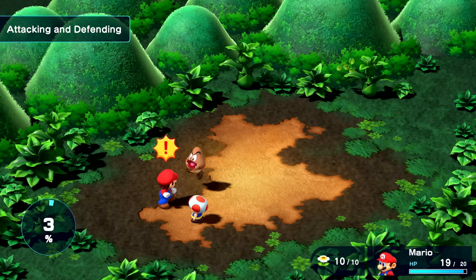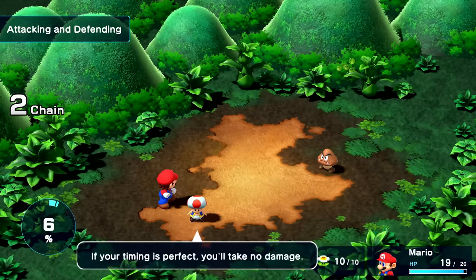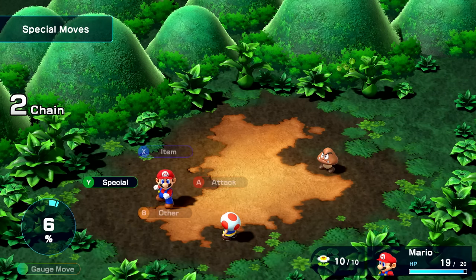Hit A as enemies attack too — good timing. If your timing is perfect, you'll take no damage. But action commands won't save you from attacks that hit your whole party. Now try a special move by pressing Y.